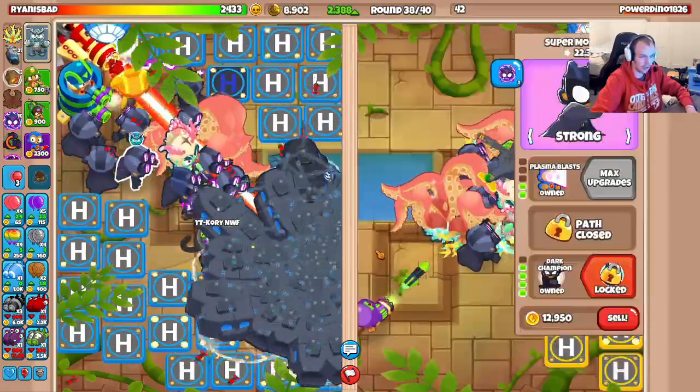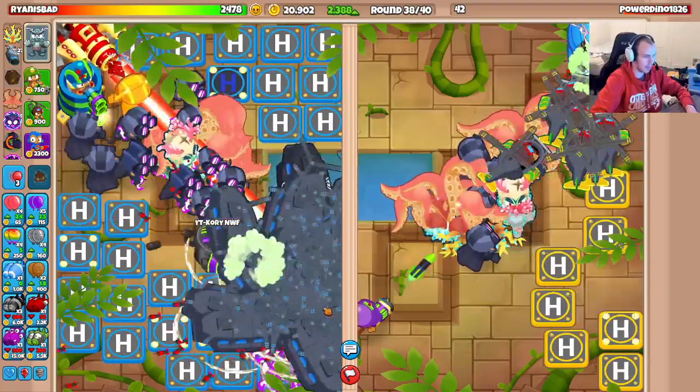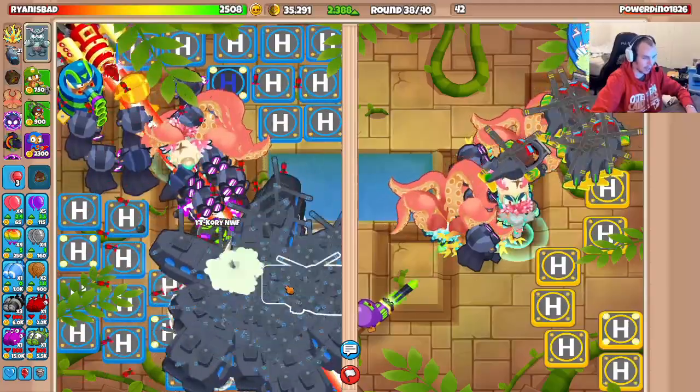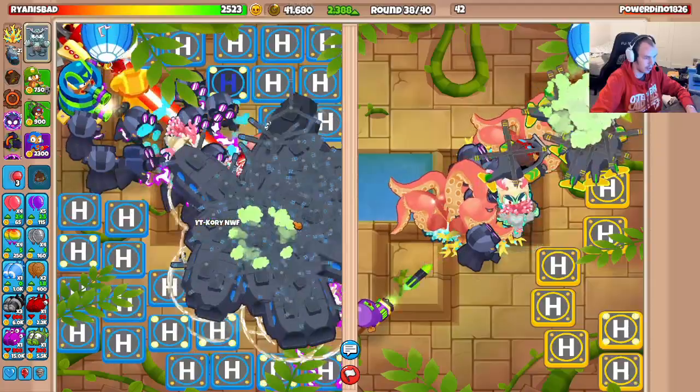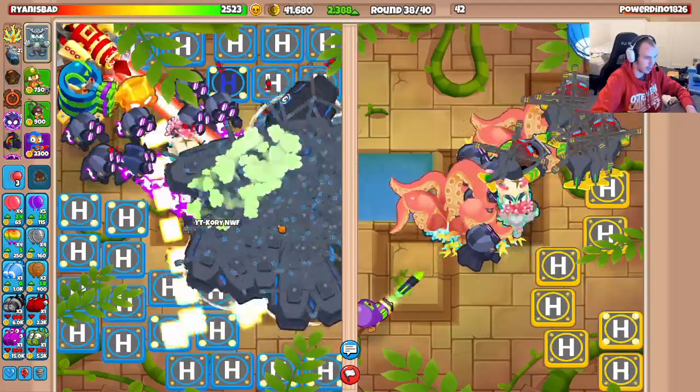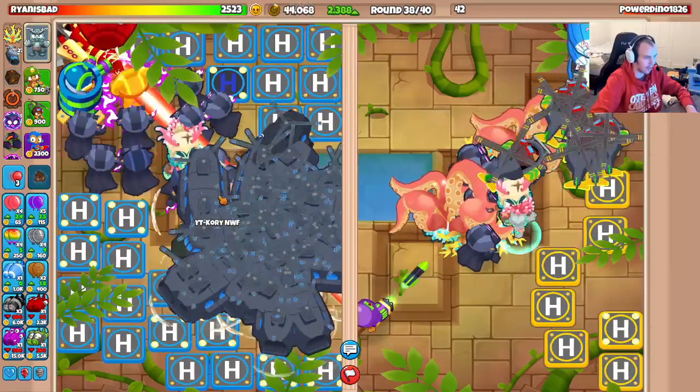Let's see how many lives we can end up getting - I'm at like 2,000 right now. I did lose a couple hundred from the rush, which was funny, but we're still alive. I should probably target all these on strong. Get my MAD ability going. Let's get another dark champ up. Okay, I popped the bad layer - we're actually popping the bad layer pretty well here. That was a really good defend. 2,500 lives - can we hit 3,000?